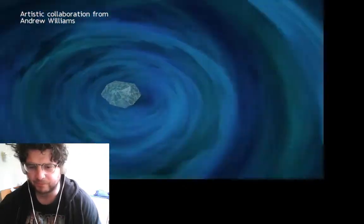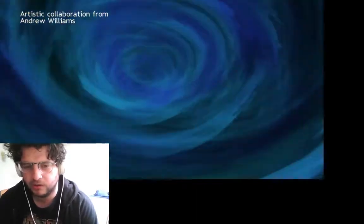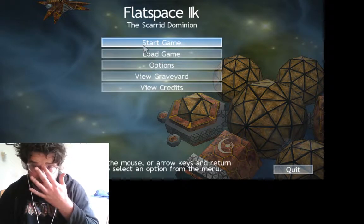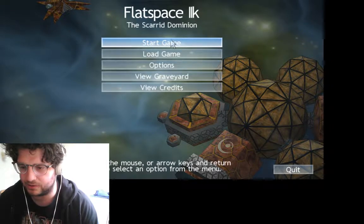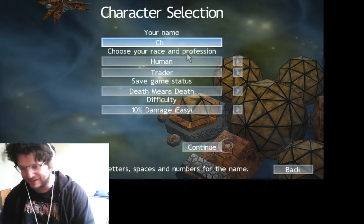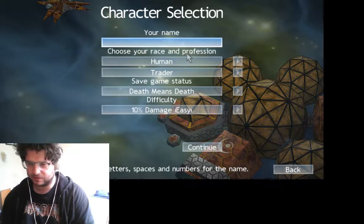Asteroids flying through there. Let's get into it. Alright, it's got our menu here. Let's go for the Scarred Dominion. Start game. I'll try standard game. That randomly starts off with Martin Jackson — I'll make a name up. Doctor Noir, that'll do. I've used that name before.